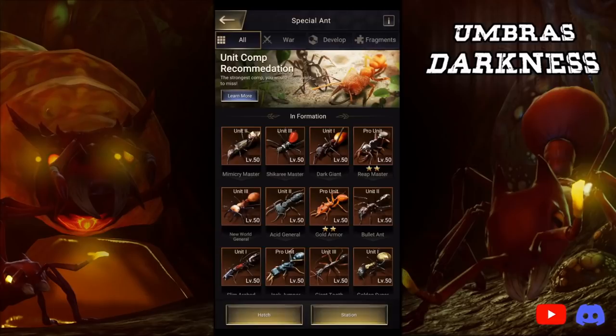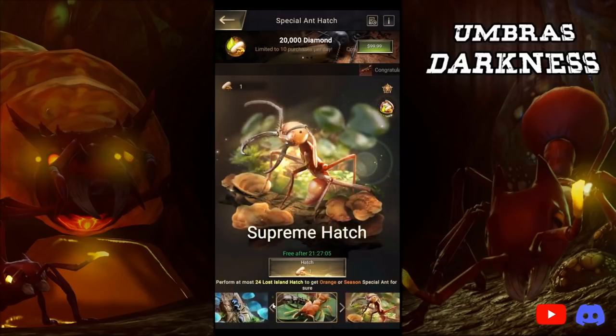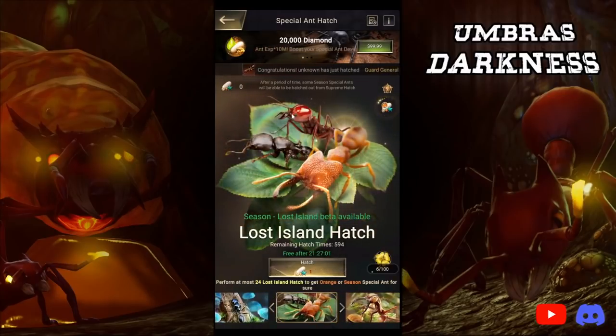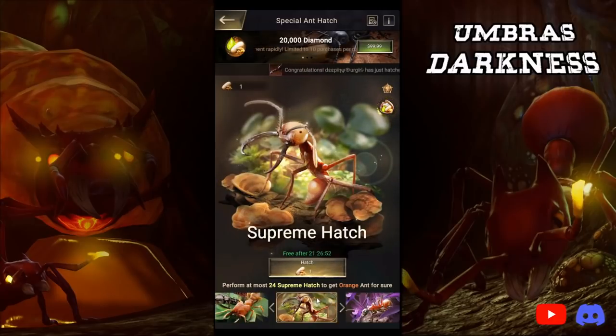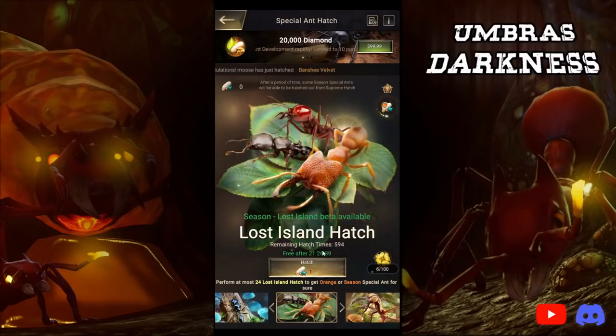The second thing I've learned is that Lost Island eggs have a note that says: after a period of time, some seasoned special ants will be able to hatch out from supreme hatches. What this means is that your tertiary eggs — the ones everyone just used up — will have the potential to hatch seasoned special ants. If I'm a betting man, it's going to be the universal seasoned special ants, but it could be something different. My recommendation is to hold your tertiary eggs. You're also limited to only hatching 600 lost island hatches — after 600, you just can't hatch anymore.